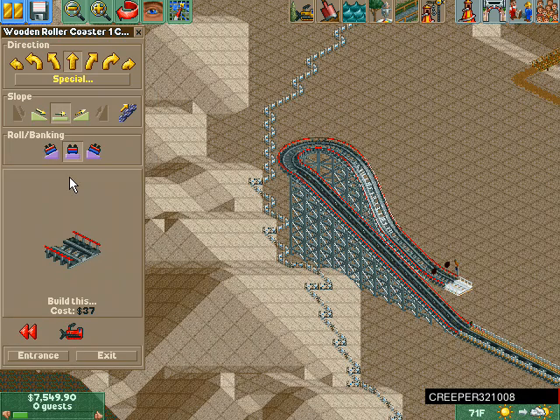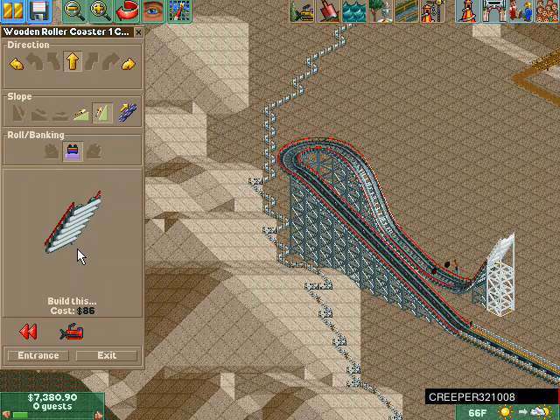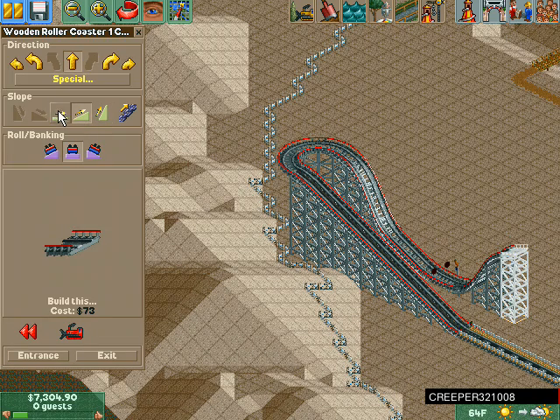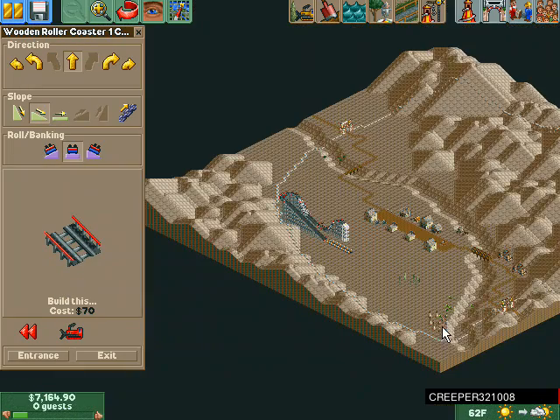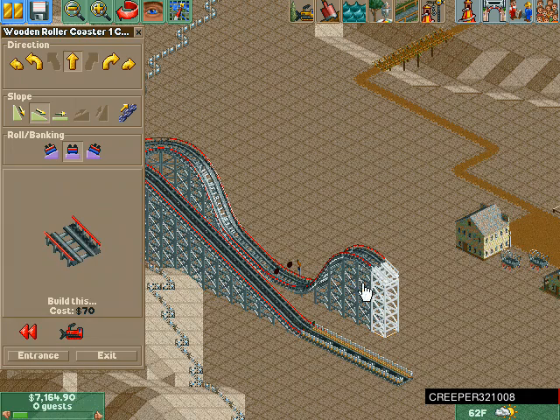There's the on-ride photo station. Now we're gonna make it go up to the top — there we go. That's a nice steep one, wouldn't you say? Yeah, it's a nice one.